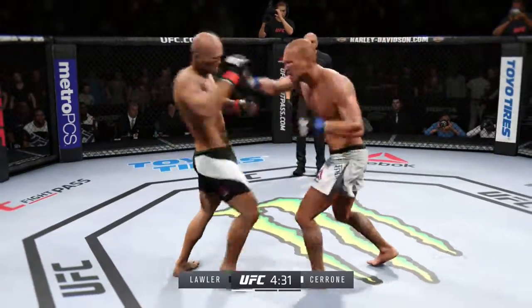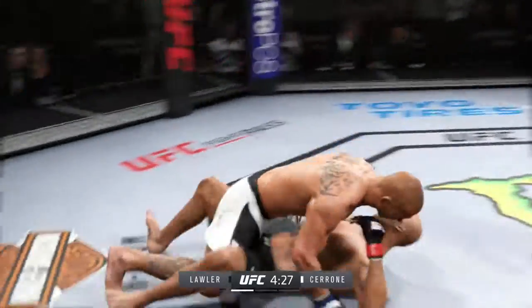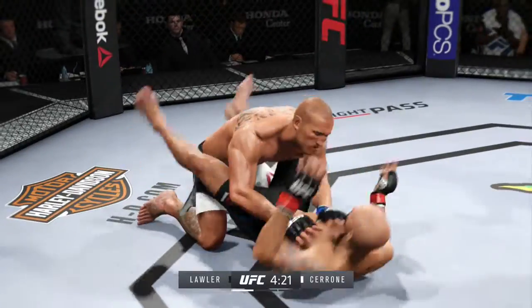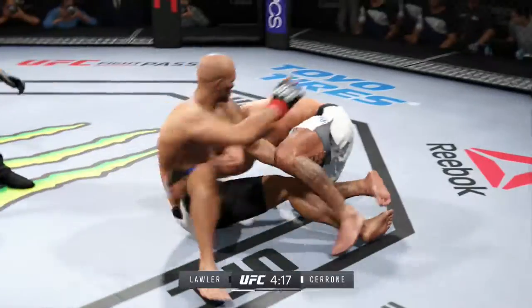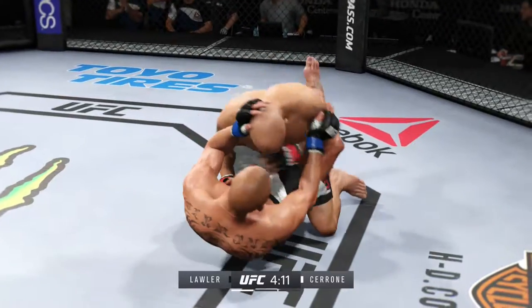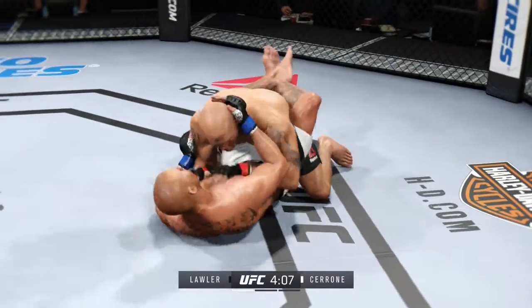He slips and rips. Cerrone with the takedown. Good hammer fist. Wow. Nice punch to the body. He's gonna try to take the back, I think. Now he's in full guard. Right into guard again, Joe.